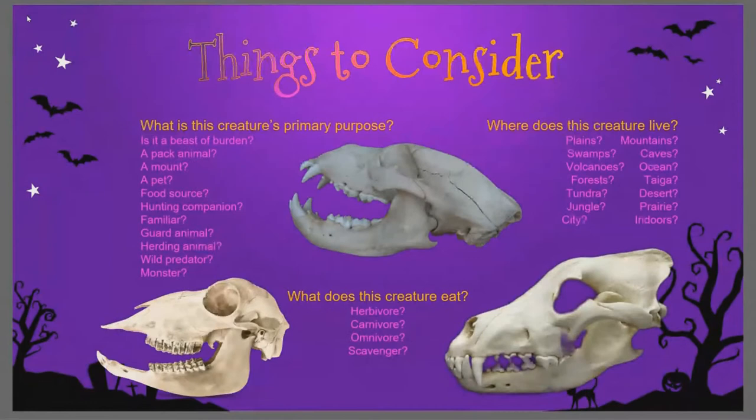When you are designing a creature, there are a lot of things to consider — you don't have to consider every single one for every creature. What does this creature do? Is it a pack animal? Does it tow a wagon? Is it meant to be a mount, a pet, a food source? Do you take it hunting? Is it a wizard's familiar, a guard animal, livestock, a wild animal, or a monster? What does it eat? Where does it live? All of that will help inform your design.